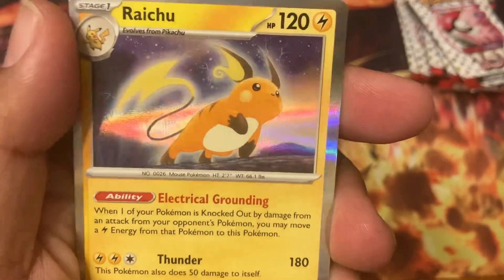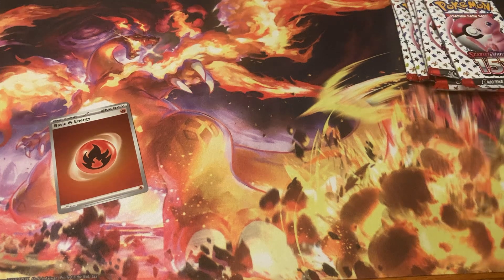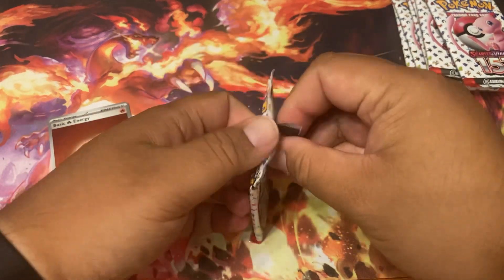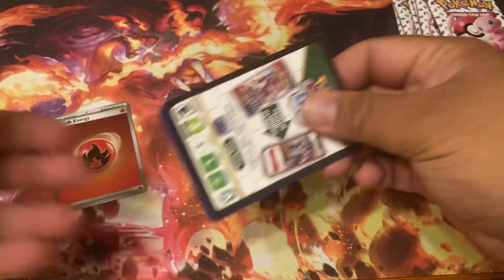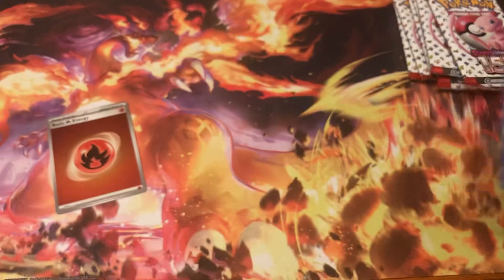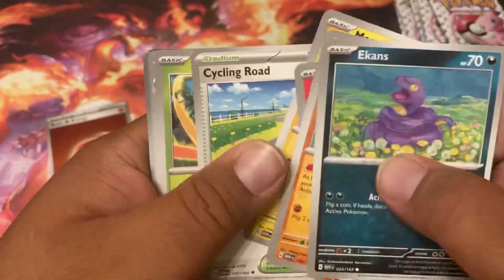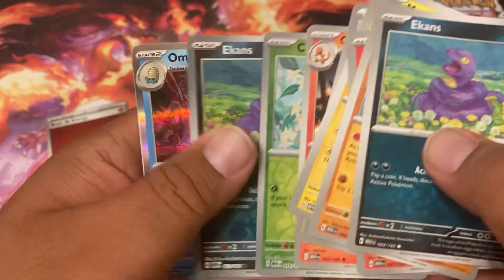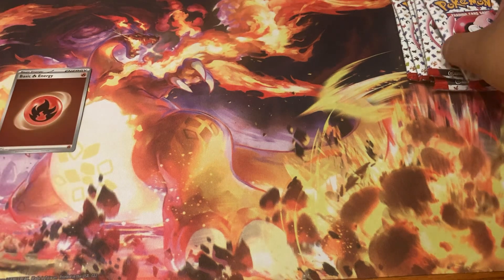Charmeleon, energy. I don't think we just got a Raichu — I'll put that to the side just in case. I'm trying to get used to doing this in front of the camera. All out of whack on the Ekans, Cubone, Charmeleon, Caterpie, Magmar, and then another grass energy. So far one little energy to go with this Charizard.